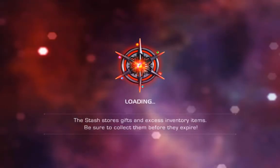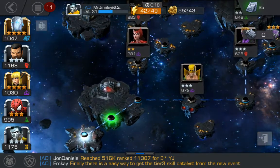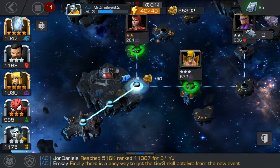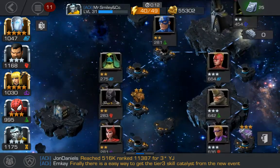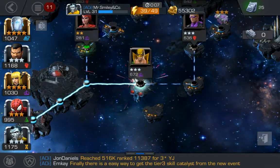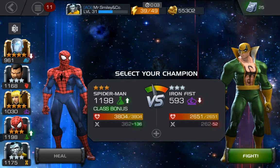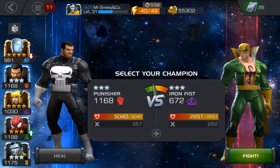That should get us into the right spot. I've got three-star Punisher in my team already ready so we can just head right into it. I'll probably get the attacks quicker if I go this way, so we will head over here to Iron Fist. I'm not gonna use Spider-Man because this is about Punisher.